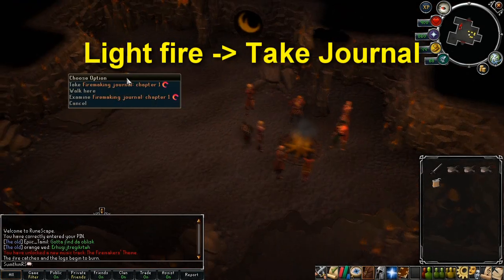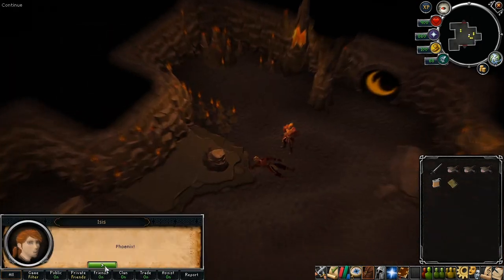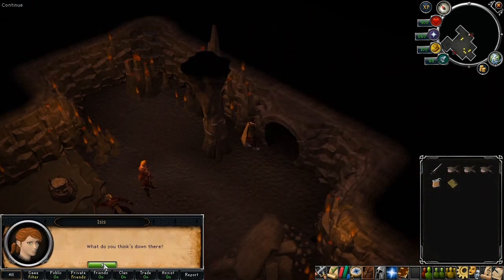There's a lot of dialogue here, so all you need to know is light the fire pit, skip through the dialogue and take the journal from the stand nearby. Once the dialogue has finished, someone will be killed and you can move on through the tunnel nearby.